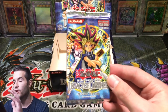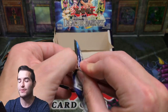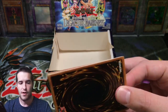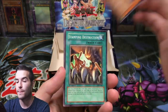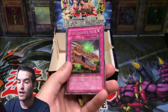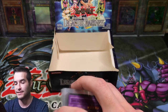Hope you have enjoyed the first edition opening. Thanks again to the viewer who sent these in and just provided us quality entertainment to open these up. Final pack — let's see if we can pull something good. Heart of Clear Water, Ominous Fortune Telling, The Mysterious Guard, Stamping Destruction. And here we go — hit the like button for luck, guys. The Dragon's Beat. Looks like my LOD streak has continued — it is not one of my luckier sets.